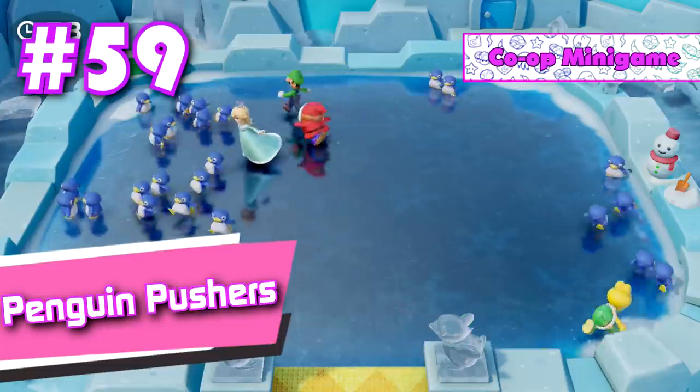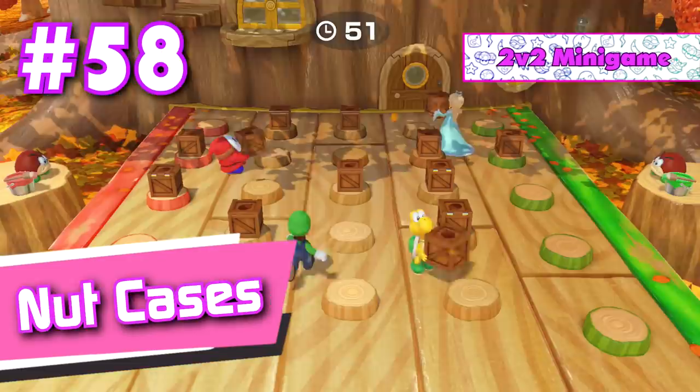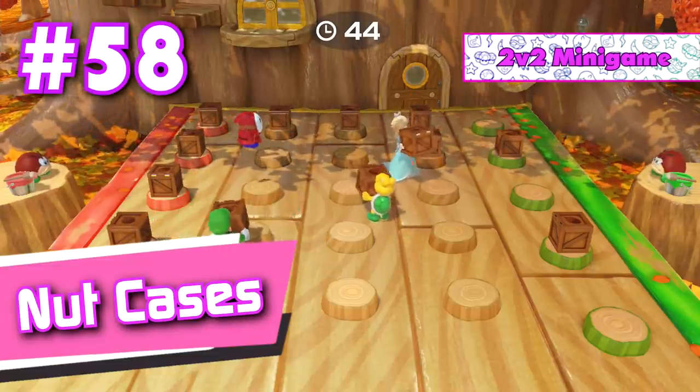Number 59: Penguin Pushers. You can't throw the baby penguins off of a cliff. Zero out of ten, worst mini game ever. Number 58: Nut Cases. Probably the best rumble mini game in Super Mario Party, but it's still lackluster and pretty basic.